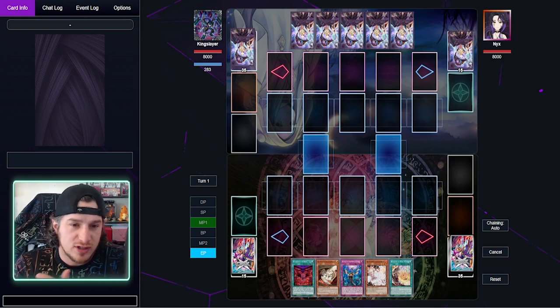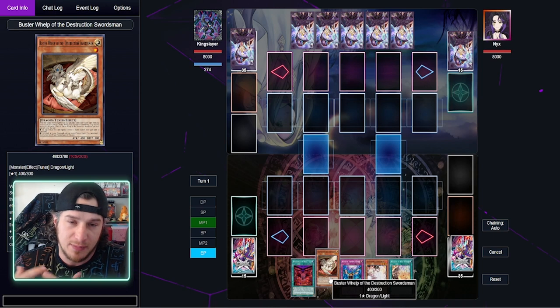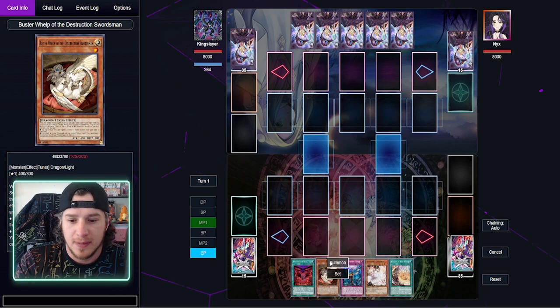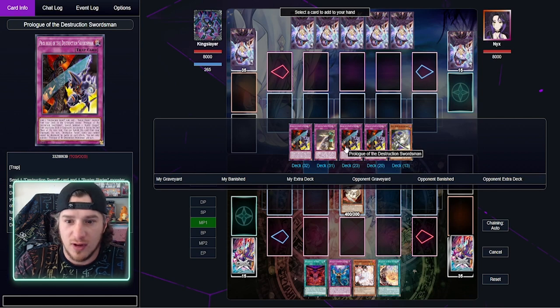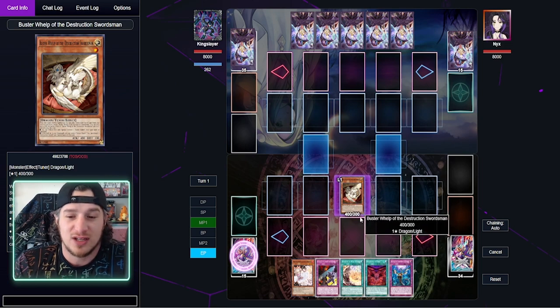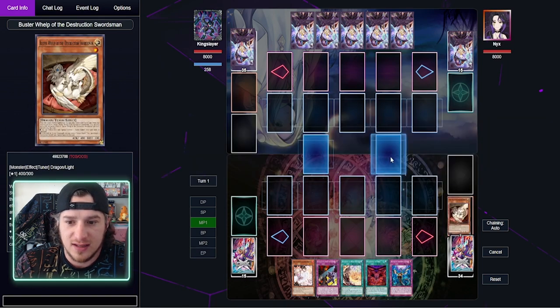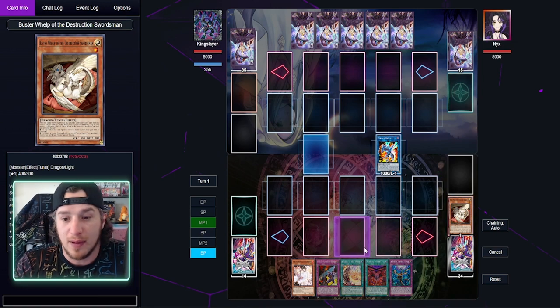Starting off for hand number one, we're just going to go over the basics. The basics start with your best normal summon, which is going to be your Buster Whelp. What Buster Whelp does is when it's normal summoned — specifically normal summoned, not special summoned — you get to add a Destruction Sword card. Most of the time you're going to grab Prologue, which is the trap that allows you to set up the Buster Lock on your opponent's turn. So we go ahead and normal summon Buster Whelp, it activates, and we grab Prologue. Then we're going to link it off for a Striker Dragon, which puts a Dragon into the graveyard to allow you to activate Destruction Sword Memories.